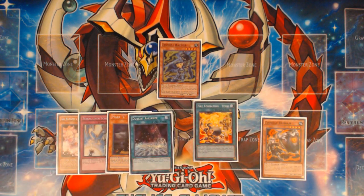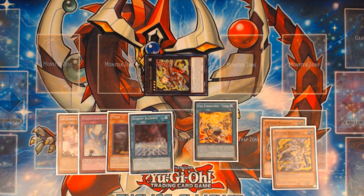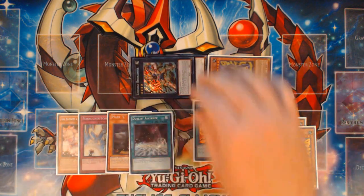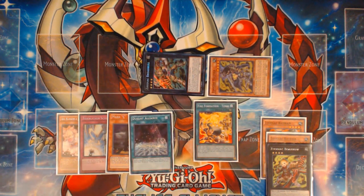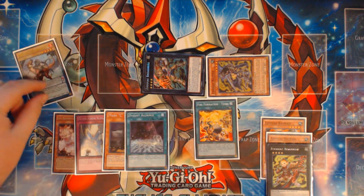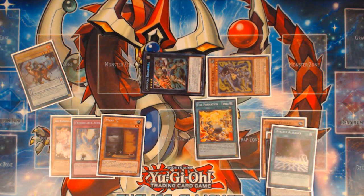From here, you're going to overlay Borbo on top of the Rat Pier just like we did in the previous combo. Detach the Borbo to summon the other copy of Rat Pier from the deck, then overlay Broad Bull on top of the Borbo and detach the Borbo to search for our level 4 scale again — the Dragoons of Draconia. Now from here, you're going to put Dragoons of Draconia in the scale.